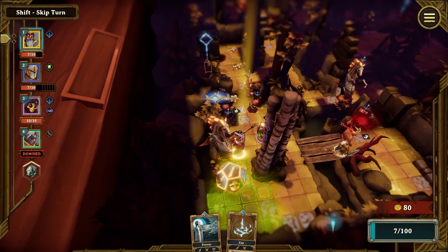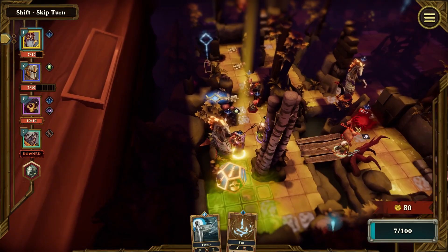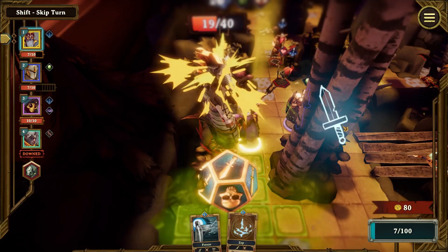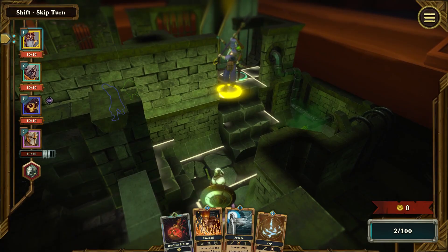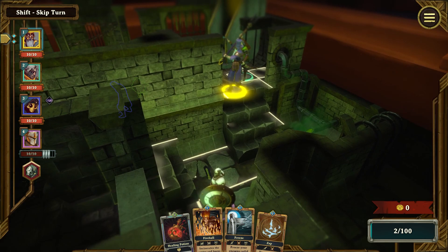While he serves a great knuckle sandwich, his strength lies in support, crowd control, and using magic abilities to deal devastating area of effect damage. His statistics may not look very impressive at first, but it's the cards he has in his kit that makes him really strong. Ideally, if you have a hunter and a guardian in your group, your best position is to be somewhere in between to be able to help both.